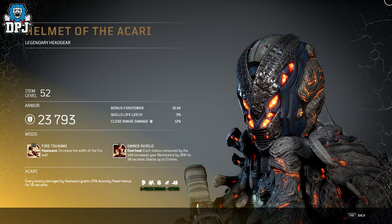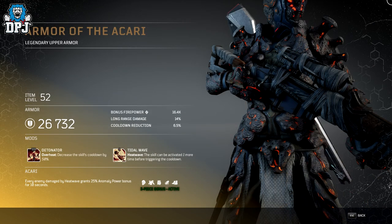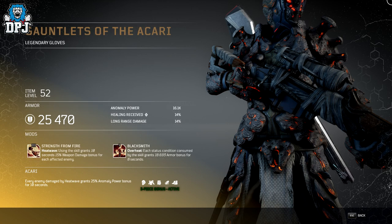First up we have the Akari set, which looks absolutely unreal as you can see right here. The three-piece bonus for this set is called Akari — every enemy damaged by Heatwave grants 25% anomaly bonus damage for 10 seconds. Pretty incredible.